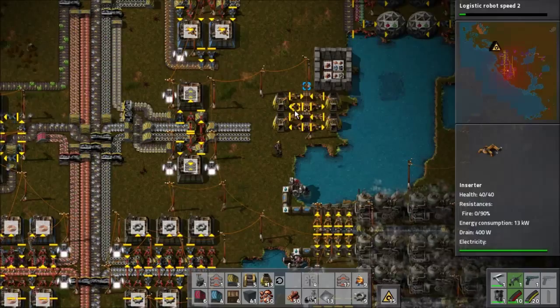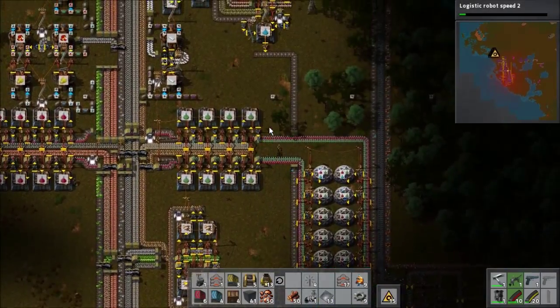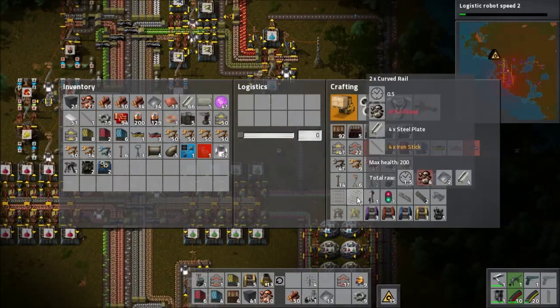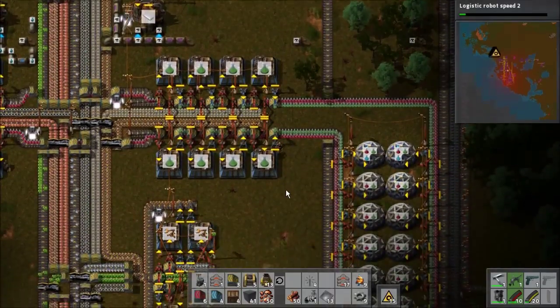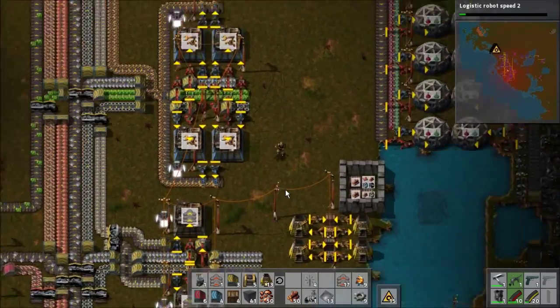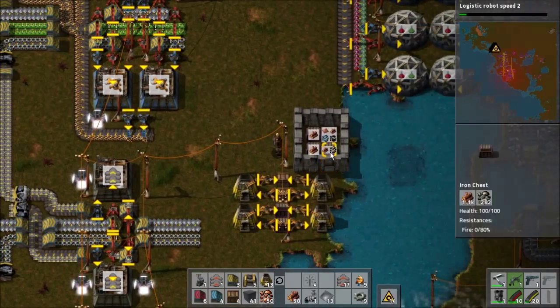Bad things are happening. Let's see about making some trains here. I think I'm going to make a loop — a loop for the trains is going to work better because it's likely I'm going to need two trains to actually be able to manage all of this.